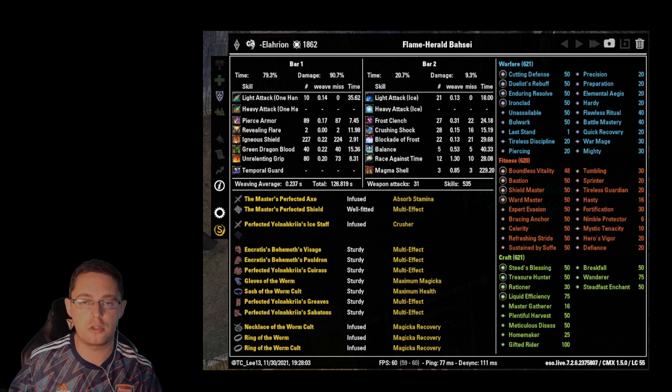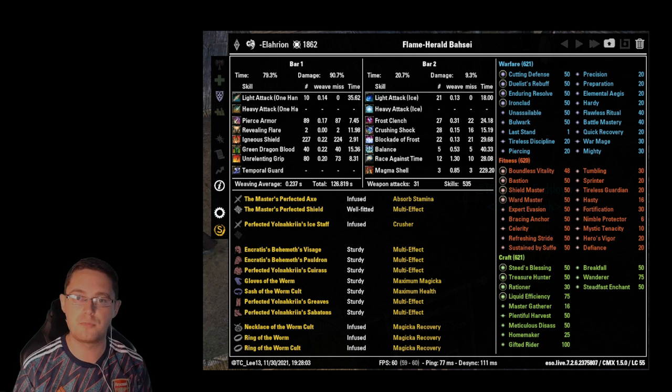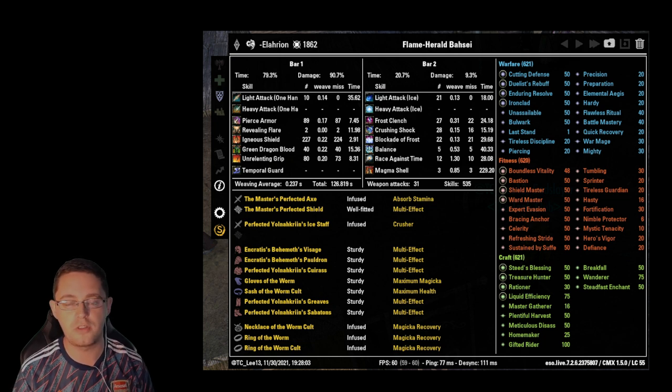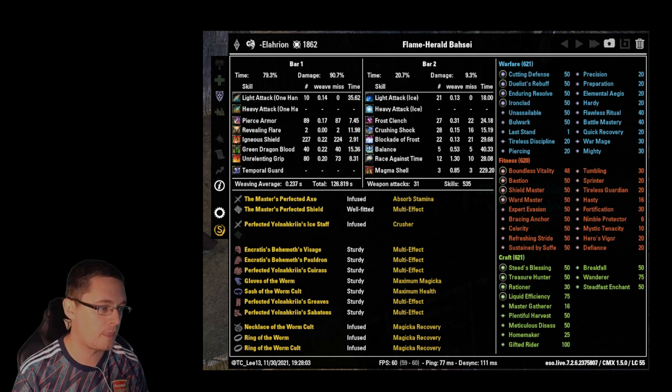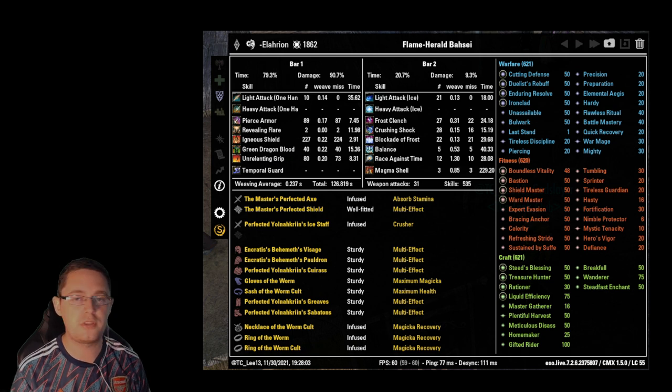Next we have the Yoernokrin Ice Staff, Infused Crusher, going on the back bar. We're using Yoernokrin only when on the back bar — that's pretty important. You have to constantly remind yourself to activate it or your group will lose a lot of damage. This setup is aimed at more progressive groups. I'm not doing Planesbreaker yet; for that kind of group you might use a more risky setup, but for standard progression there's no risk involved here. Most people going into this fight will find this setup useful.